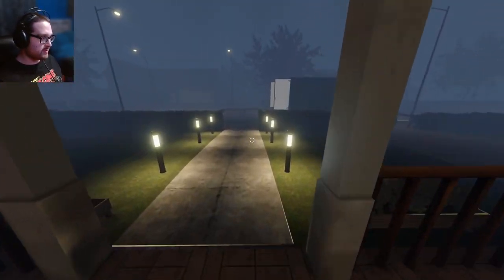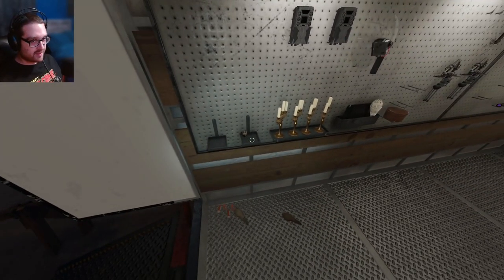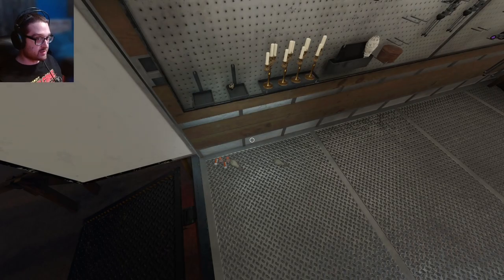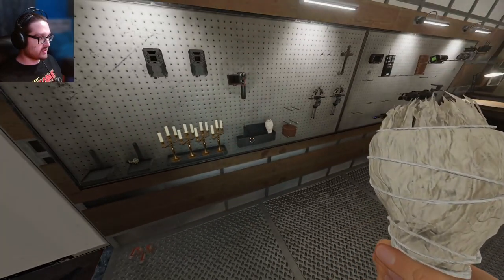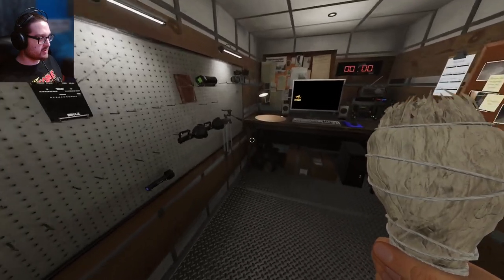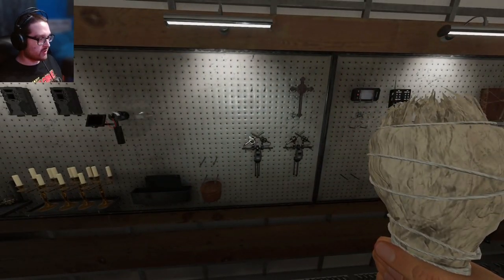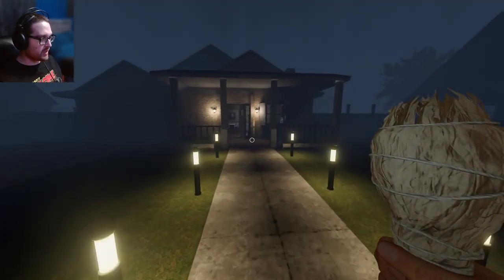I'm gonna take all my sanity pills because the music box is gonna take some but not all of my sanity. With whatever's left I should be able to use it to get the rest of the photos. Maybe I should just go in with all these smudges since I don't need anything else and don't need to prevent a hunt. I'll throw all these smudges on the island or something.